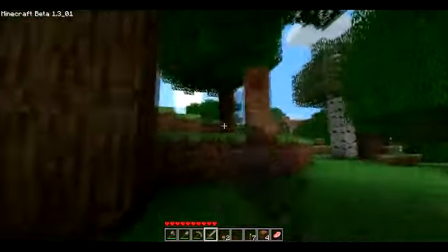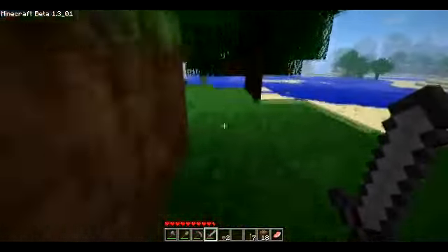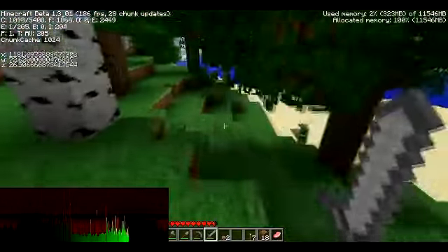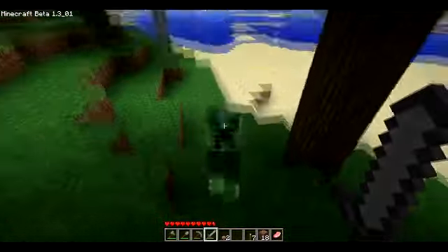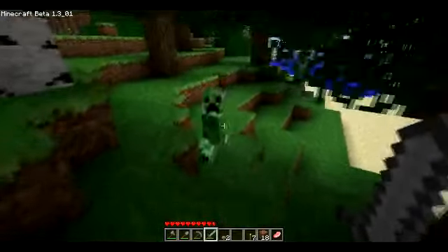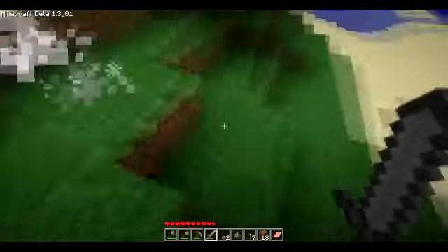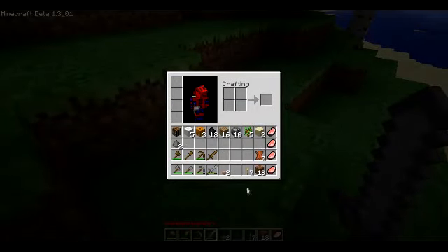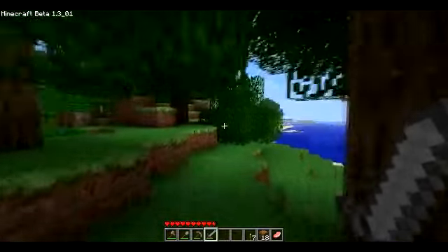First encounter with a hostile mob — I only did half a heart of damage. Since I'm gonna keep moving I'm not gonna worry about that floating tree. Normally I would be really mad about that but since I'm probably not gonna be here again unless I die, I'm just gonna start walking and walk and walk.